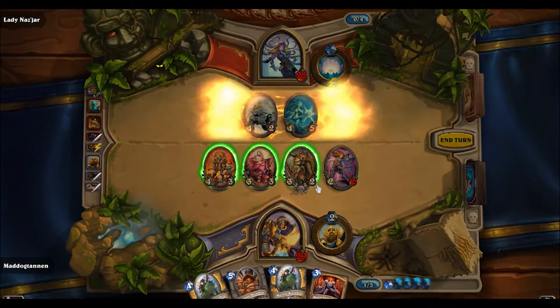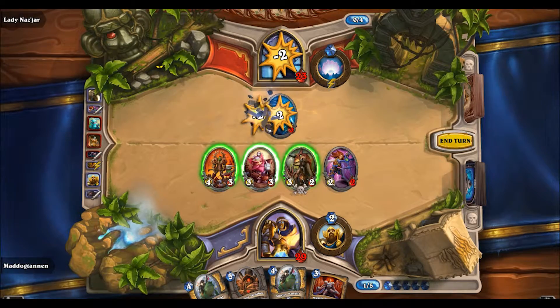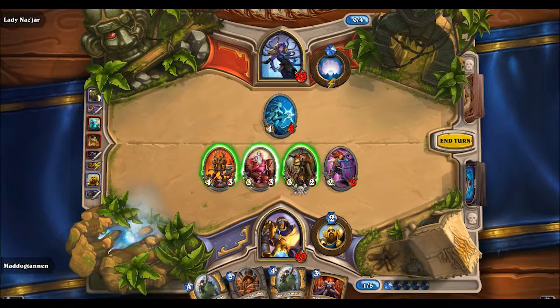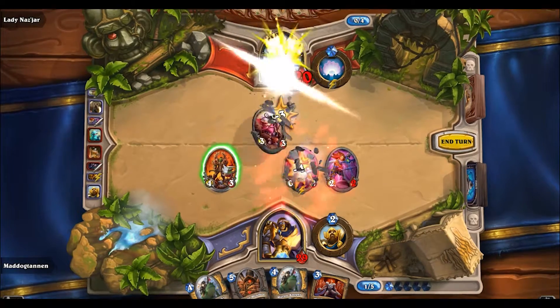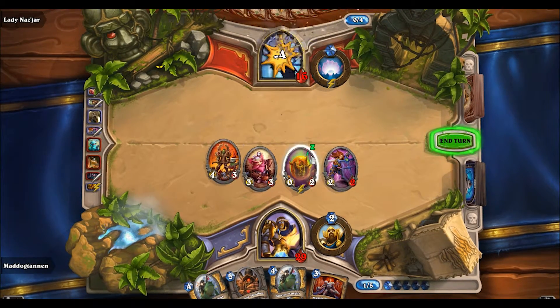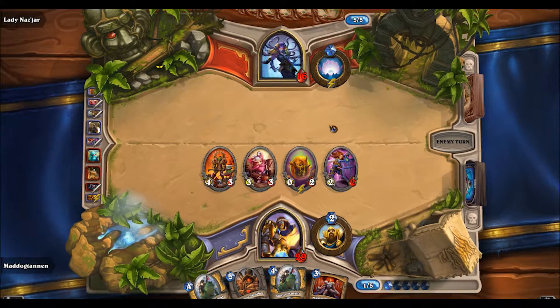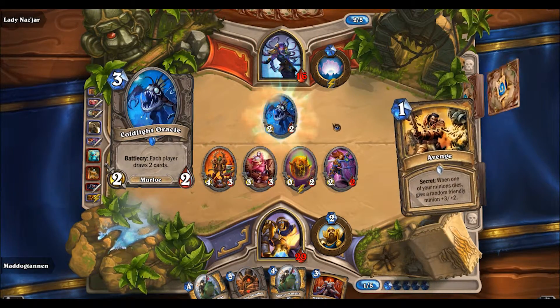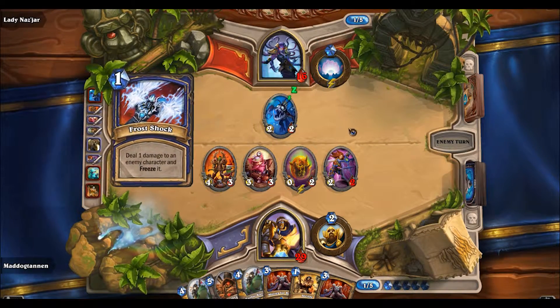I'm gonna go ahead and Consecrate. Yeah, he's got the deathrattle so I at least get something back in return. That's gonna be a two-cost, three-cost, four-cost, five-cost. We're well on our way to just destroying Lady Najjar here.